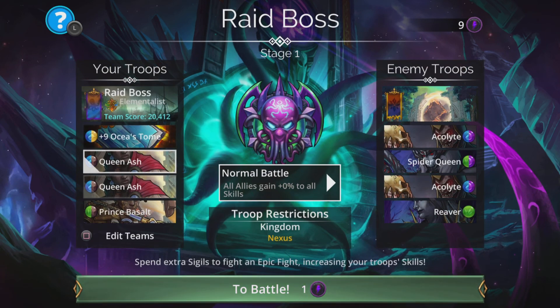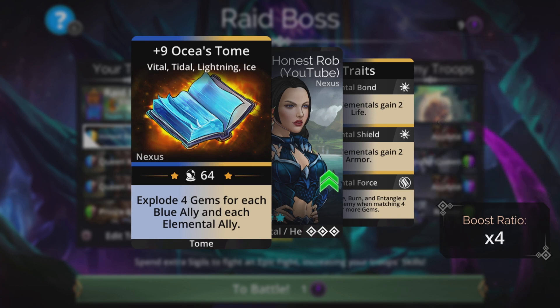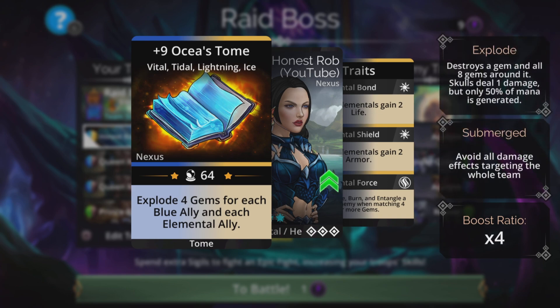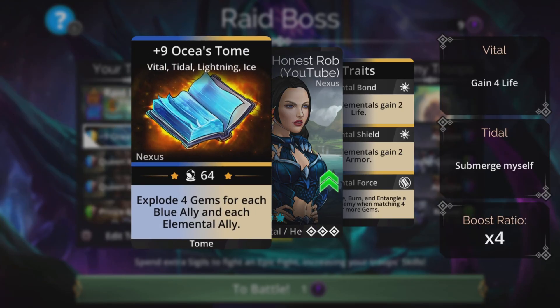Let's take a look at this team. I'm going with Oshir's Tome, two times Queen Ash, and Basalt. We are restricted to troops from the Nexus Kingdom. Oshir's Tome is in the Soul Forge right now — it explodes four gems for each blue ally and each elemental ally. This is going to be a complete board explosion every single time, because we have all elementals and three blue allies, so roughly 28 gems are going to be exploded. That's a board wipe every time, generating absolutely tons of mana for the team, and it works even for newer players since it doesn't need high magic to be effective.